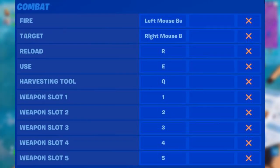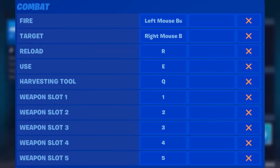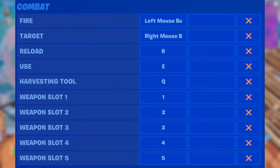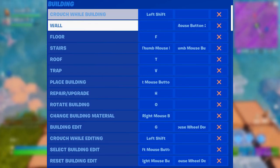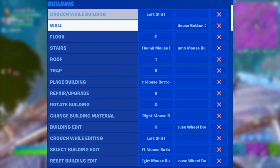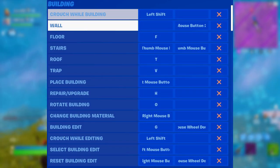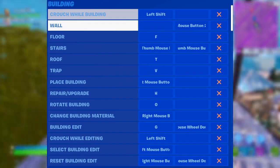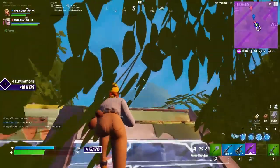For weapon slots, I have them all on the same binds — I feel it works best. Harvesting tool I use Q, right next to the W key and right below weapon slots — easily accessible. Reload is on R. For building: stairs and walls I use the thumb mouse side buttons on my Logitech G Pro Wireless. Floor is F, roof is T, and trap is V — all central to the keyboard and near each other without interfering with movement. Building edit is on G, and reset building edit has a second bind on mouse wheel down for mouse wheel reset, which everyone on keyboard and mouse should be using.